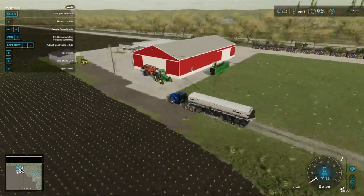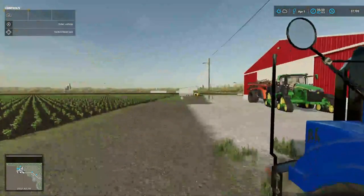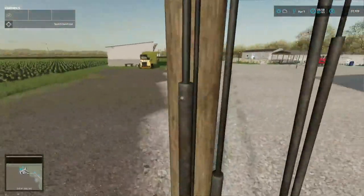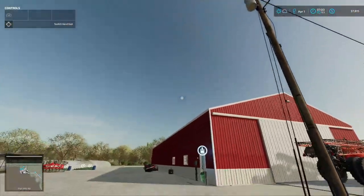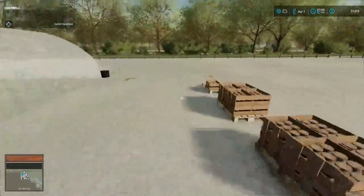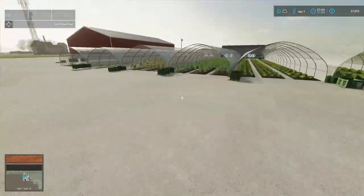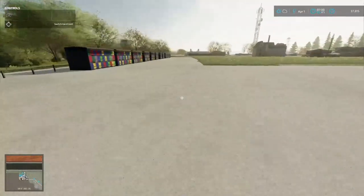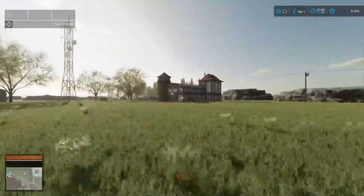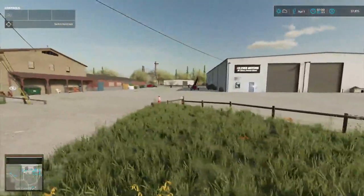Welcome back to Western Wilds, Farming Simulator 22. Your host is Mr. Blue, aka Telephone Pole Tommy Miller. We're kind of leaving off where we were at, getting a refresher course - got some honey, a bunch of beehives, the clothing, the wool fabricating, and our auger down here.